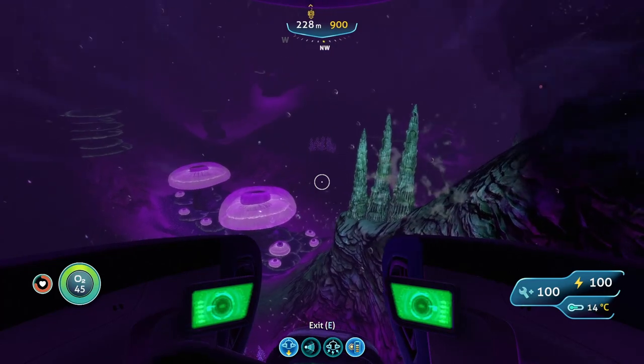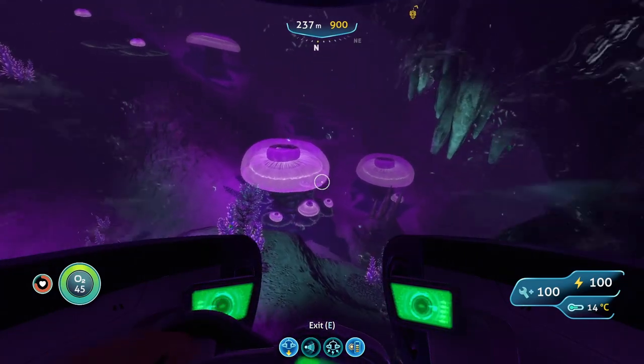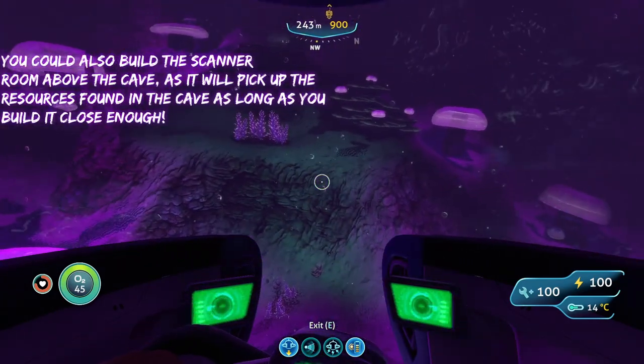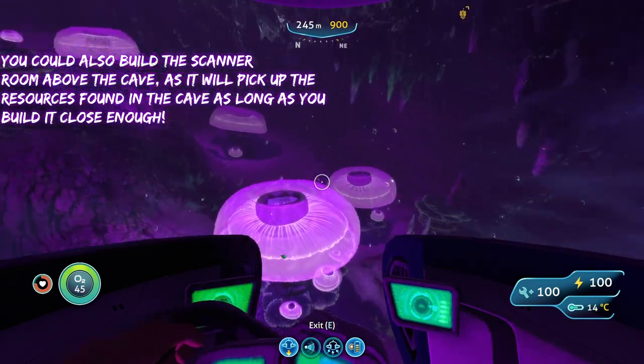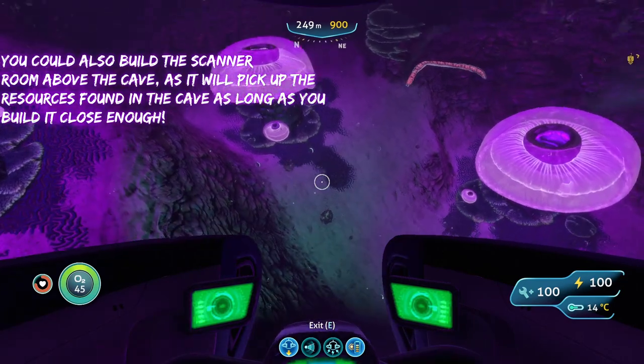Now that we are in the jelly stream caves we can start looking for magnetite deposits. If you want to make this a little bit easier on yourself, you can come down here and build a scanner room and put a range upgrade on it to get a good little HUD display.